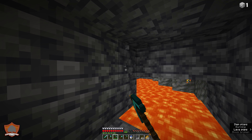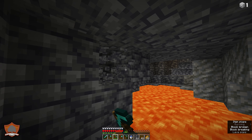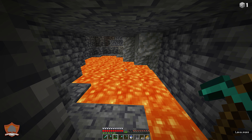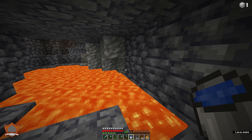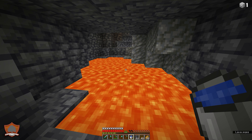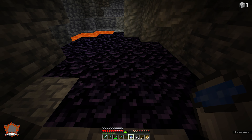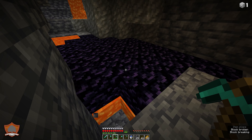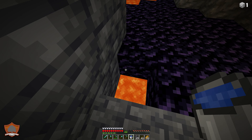Back down in our cave — you might recognize this from where we gathered our diamonds. We need to get some obsidian to build an enchanting table. To do that, I'm going to place down a block of water, which will cover up the lava here and turn it into obsidian. There we go — got some obsidian. One precaution to keep in mind: placing water only converts the top layer, so the bottom level might not be obsidian. Be careful when mining over lava.